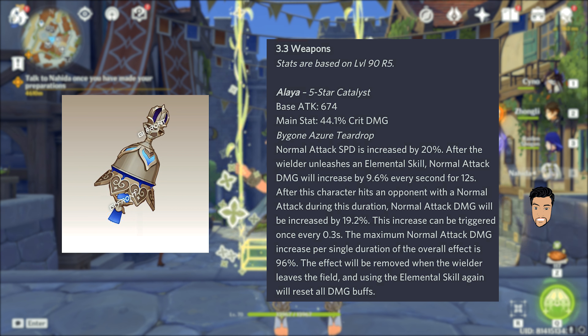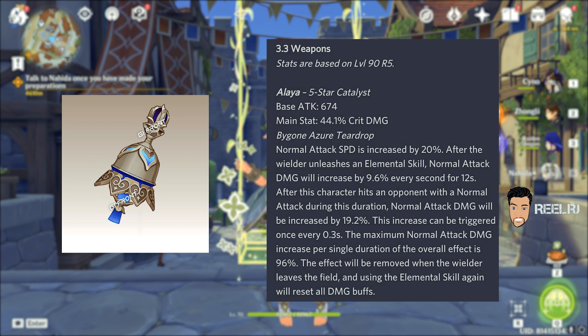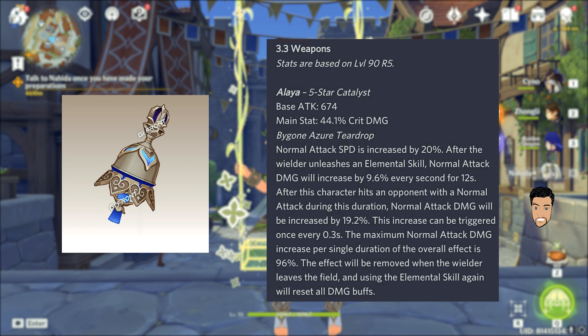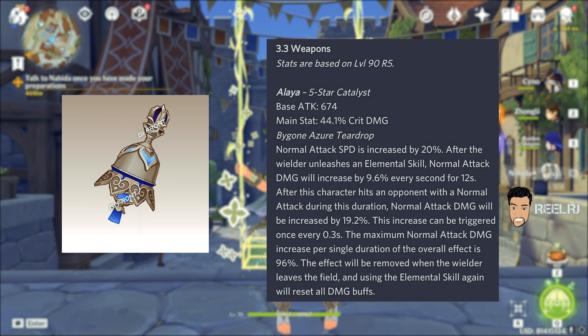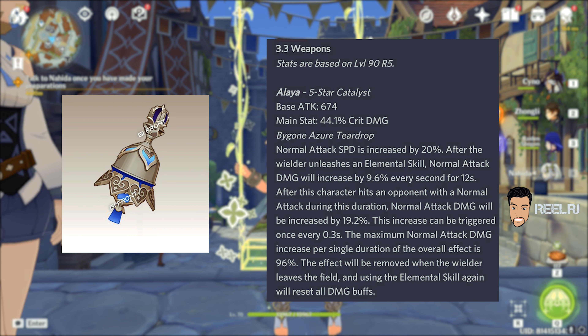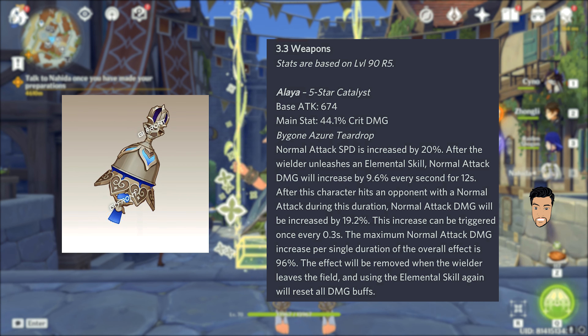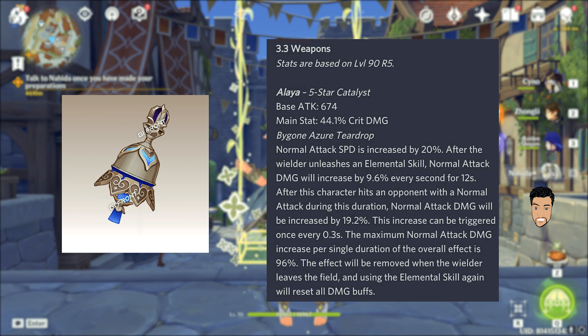Let's talk about the passive ability. The passive ability increases normal attack speed by 20% after using elemental skill. The equipping character gains 9.6% normal attack damage bonus every second for 12 seconds while in this state, and hits with normal attack will gain an additional 19.2% damage bonus every 0.3 seconds. From the full passive ability, you can gain up to 96% damage bonus to your normal attacks.